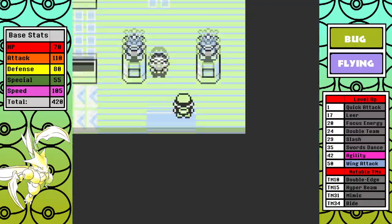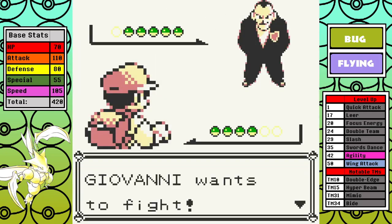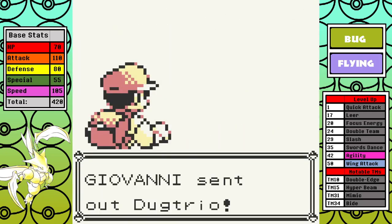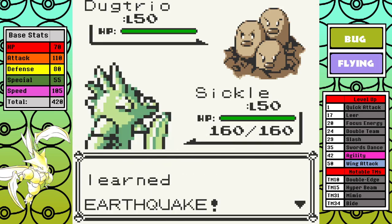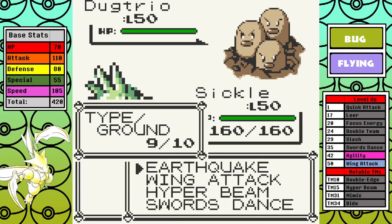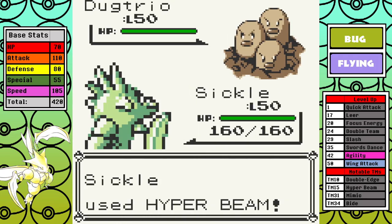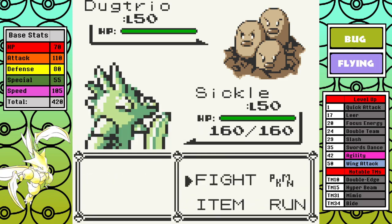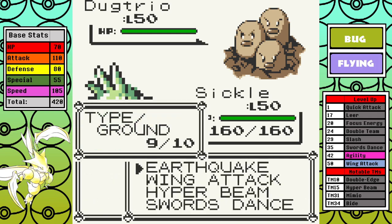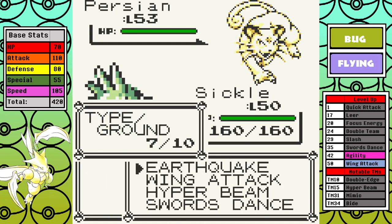Rapidash is next. Since I failed to knock out Ninetales I know I need to set up here. I take a Growl and multiple Takedowns, getting extremely low, but eventually I fully set up Swords Dance. I'm worried about the Growl but I still one-shot it with Hyper Beam — a big testament to the absolute power we now have at our disposal. Arcanine is last: already boosted, I full-send another Hyper Beam. Even though it has a six-level advantage and it's a thick boy, I can one-shot it. A very welcome one-shot victory and a very good test run with Hyper Beam.